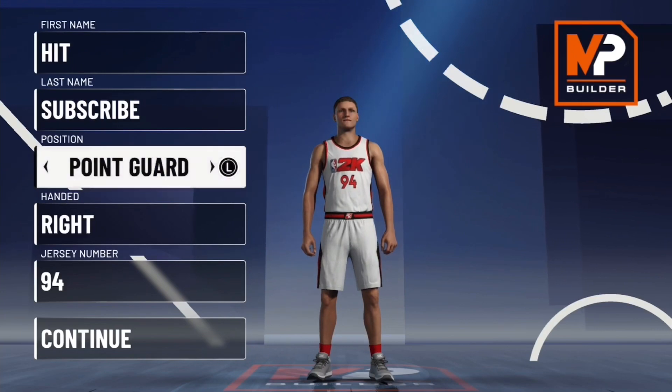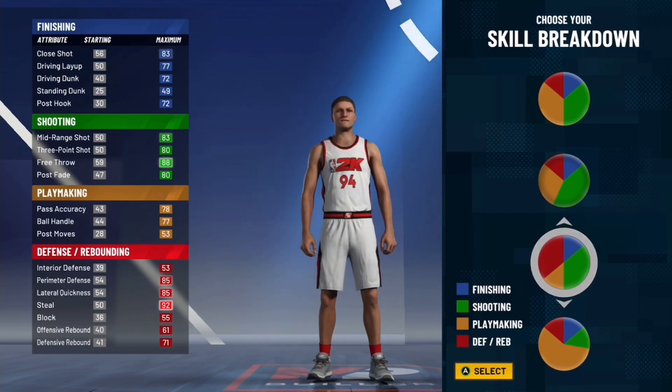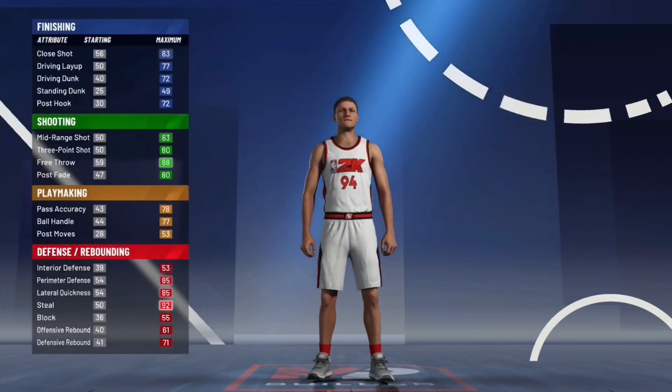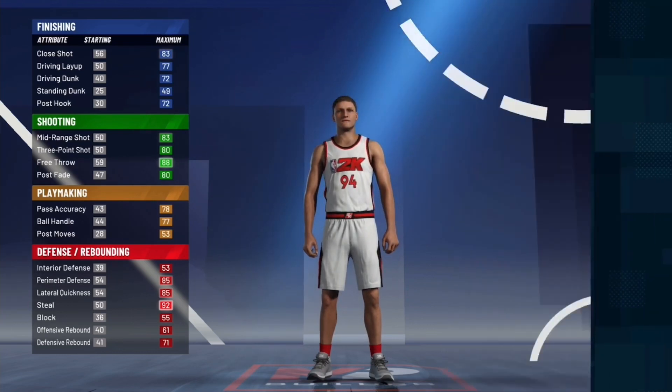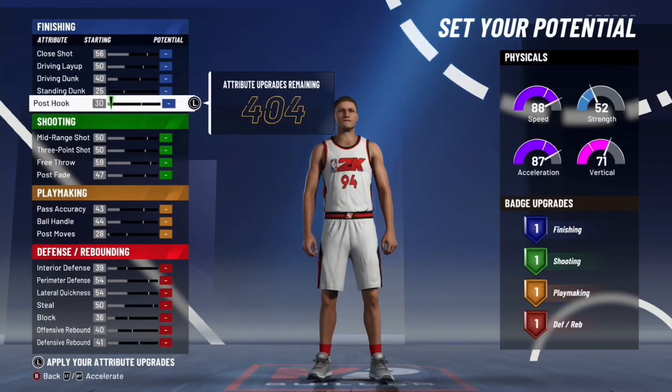We're gonna go point guard right now. If you know who I am and what I've done — last year I had a perimeter lock build and it was very overpowered. It was six-foot-six, it could have pro dribble moves, speed boost, and you know it was red-green. You had so much defending and so much shooting — it was really super overpowered. Now we're gonna go and try to make it again. I made it earlier and it is still just as overpowered. We're gonna go with the red-green shooting, or red-green pie.